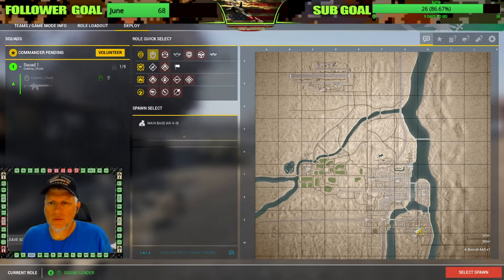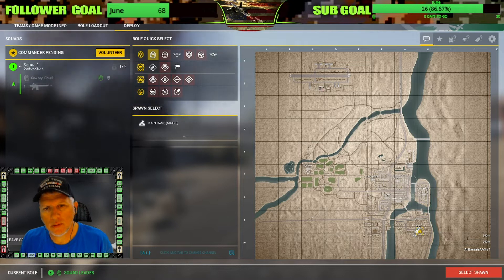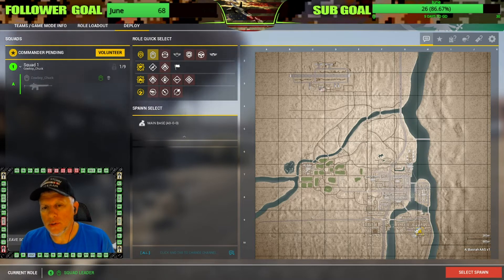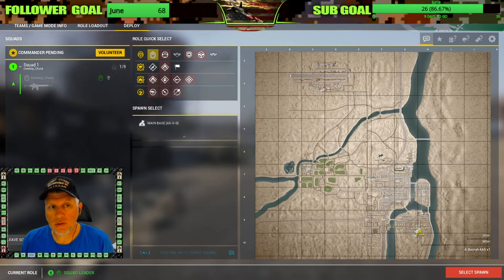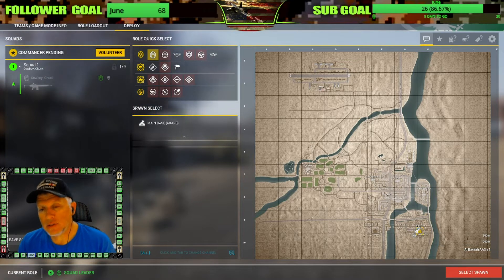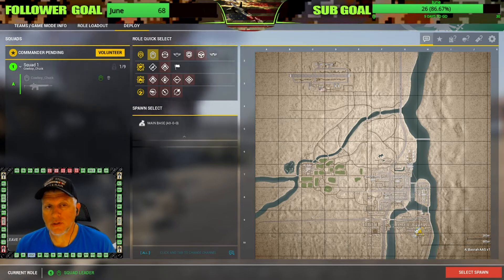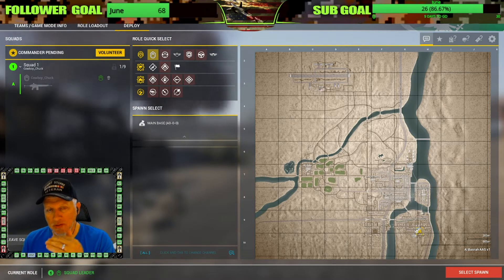What's going on everybody, it's Cowboy Chuck. We are continuing our Squad Basics series today, focusing on the original map mode created for Squad called Advanced and Secure. The biggest difference with Advanced and Secure compared to other map modes is that you know where all the objectives are - there's no fog of war. It's a yin and yang type of thing - it's both an advantage and a disadvantage. It's an advantage because all squads understand where they need to go and, from a sequence perspective, which objective is next.